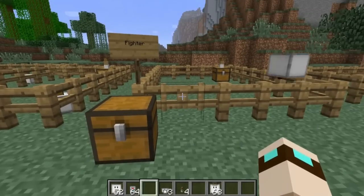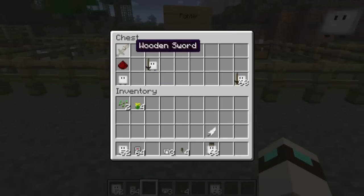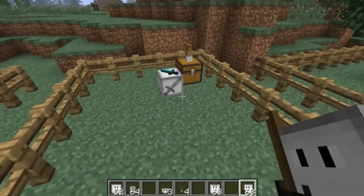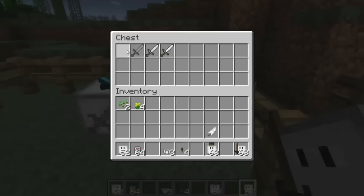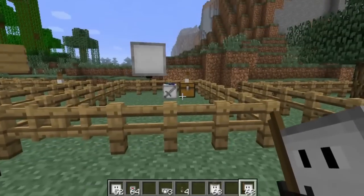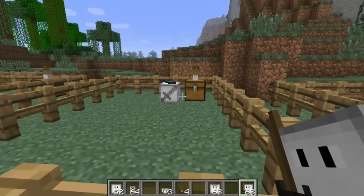The next cube bot is a fighter. He's crafted the same way with a cube bot on the bottom, redstone in the center, but with a wooden sword instead. If you have a designated chest for him and put different types of swords in it — I had a diamond sword in here — he will grab new swords once his current sword breaks. What he does is defend you: any monsters that are hostile towards you, he will go and attack them.